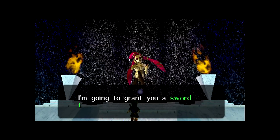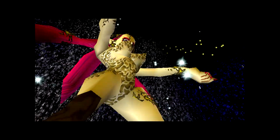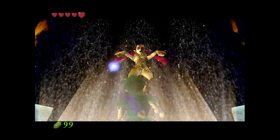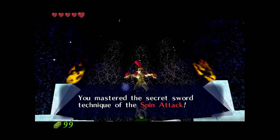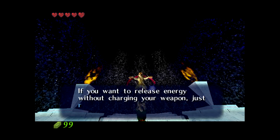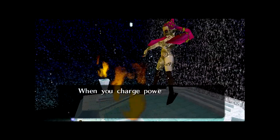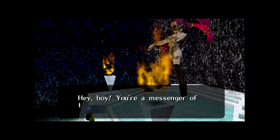I am the Great Fairy of Power. I'm going to grant you a sword technique - receive it now. You mastered the secret sword's spin attack. Hold B to charge your weapon. Release B to unleash your wave of energy with your spin. If you want to release energy without charging, you'll have to rotate your stick and press B. When you charge power for a spin attack, magic power will be consumed. Pay attention to your green magic meter.